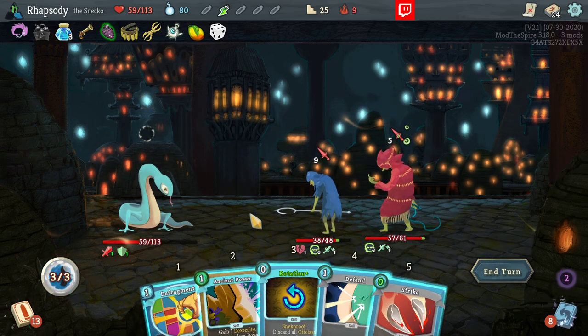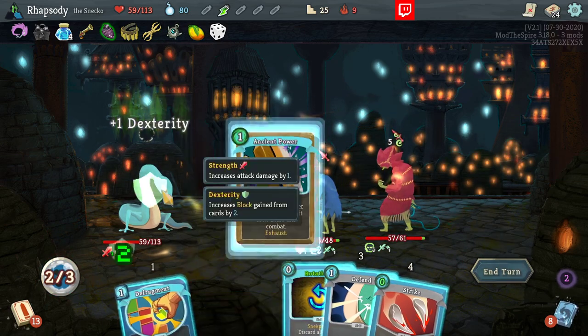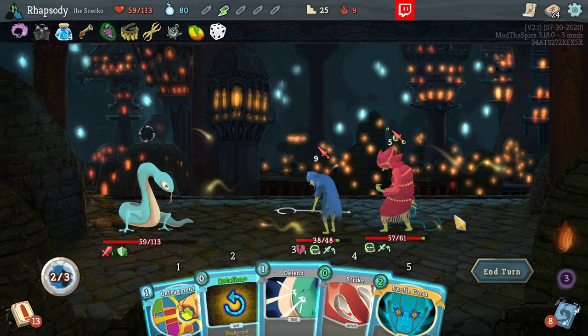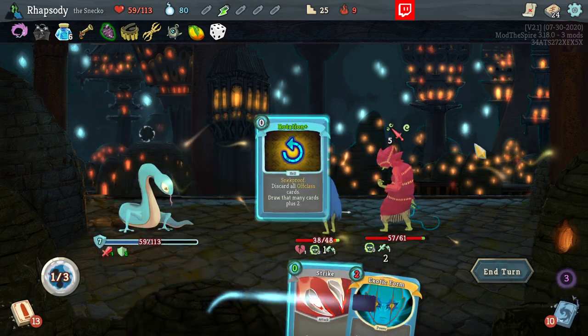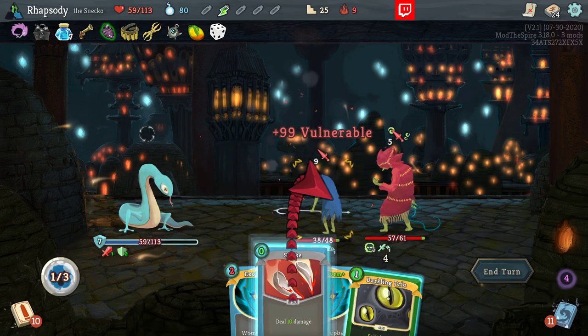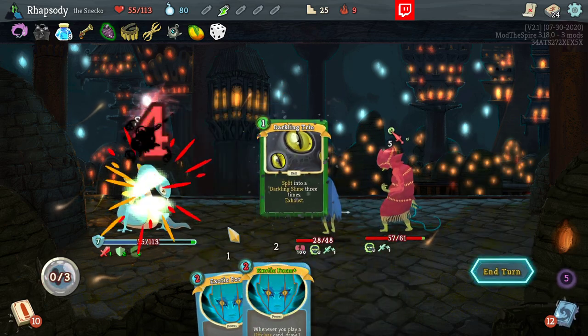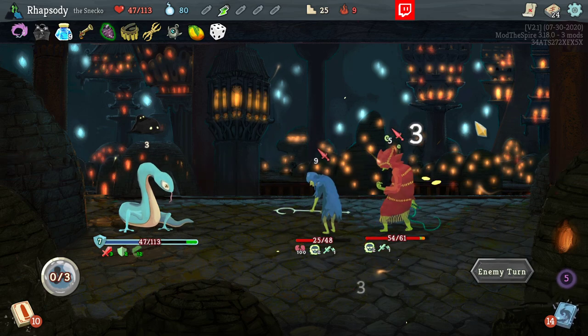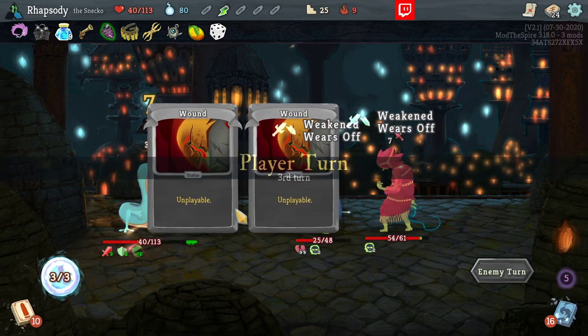That's 14 damage through to us this turn. I was about to say I'm pretty likely to pay the Ancient Power and the result from it, but can't do that right now. Darkling Trio. I mean I only have one orb slot, but I'll gain some strength at the absolute least. I do know when you absorb a slime you gain strength as well, by the way.